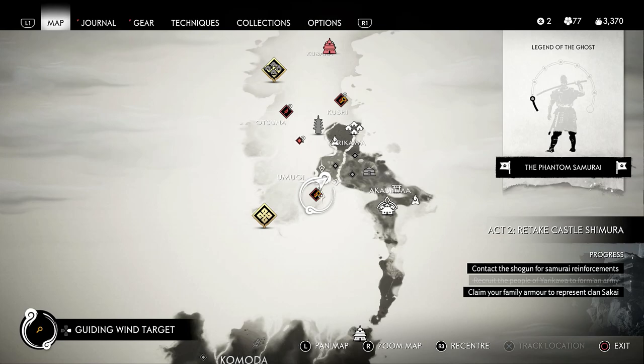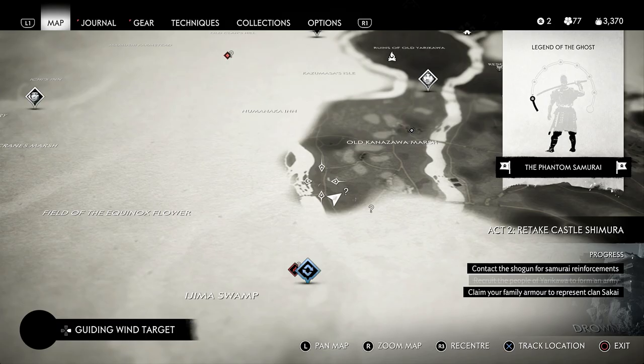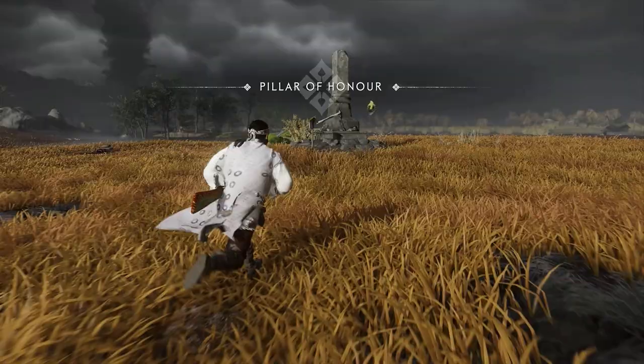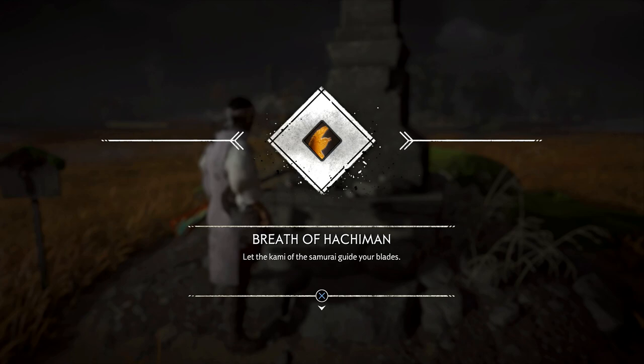What is up guys, and welcome back! Right here we have another one for you — this is an awesome sword kit. This is on the second island and it's going to be the Breath of Hashiman. Very cool looking sword kit with the contrast of the red and black together with some awesome golden birds as well — one of my favorites so far. Awesome area this as well, some awesome lightning footage. There it is — Breath of Hashiman — and it's going to be right over there.